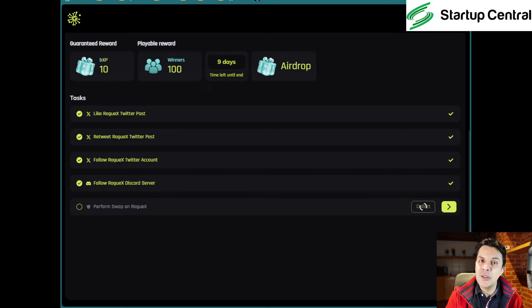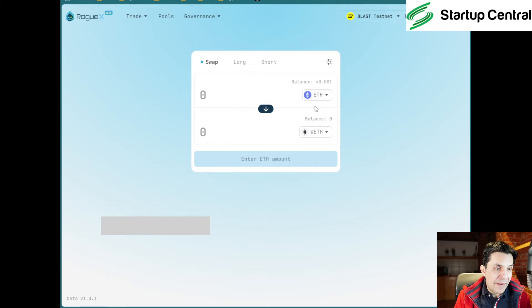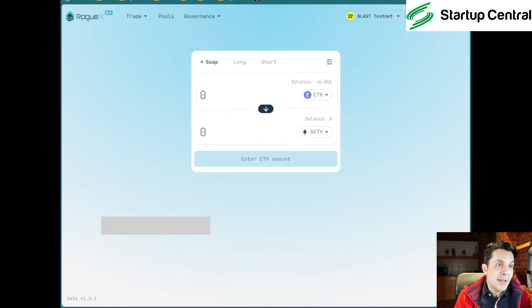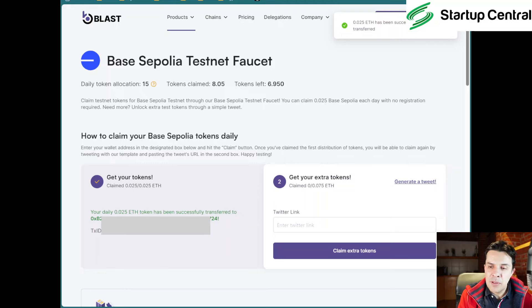I figured it out: there are two issues. First, some tokens on RogueX have insufficient liquidity — not all tokens are available to swap. Second, there wasn't enough testnet ETH for the transaction. USDC was available. You can go to that first faucet page to get more testnet ETH, but you can only use it once. I found another page where you can claim more testnet Sepolia ETH. However, one faucet I tried turned out to be Base, not Blast, so I had to look further.